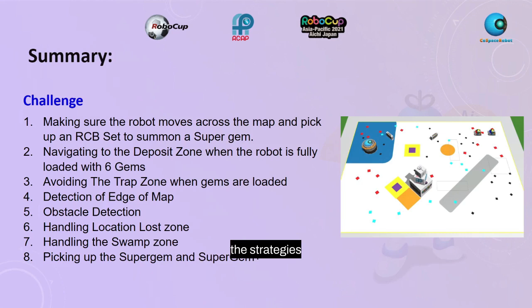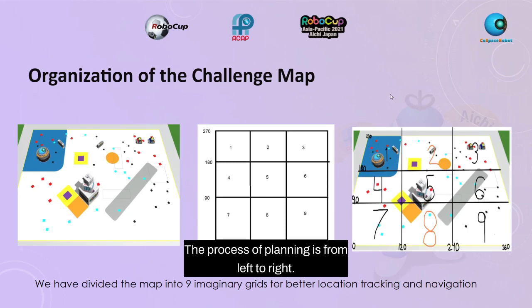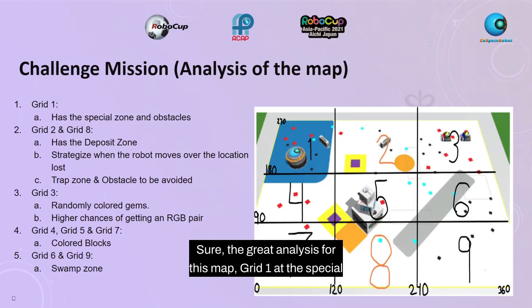We have discussed strategies to address each of these challenges in the next few slides. We divided the map into 9 imaginary grids for better location tracking and navigation based on x-y coordinates. The y-range is 0 to 270 while the x-range is 0 to 360. The process of planning is from left to right. Grid 1 has the special zone and obstacles. Grid 2 and 8 have the deposit zones. Grid 3 has a lot of randomly colored gems, so there's a higher chance of getting an RGB set.